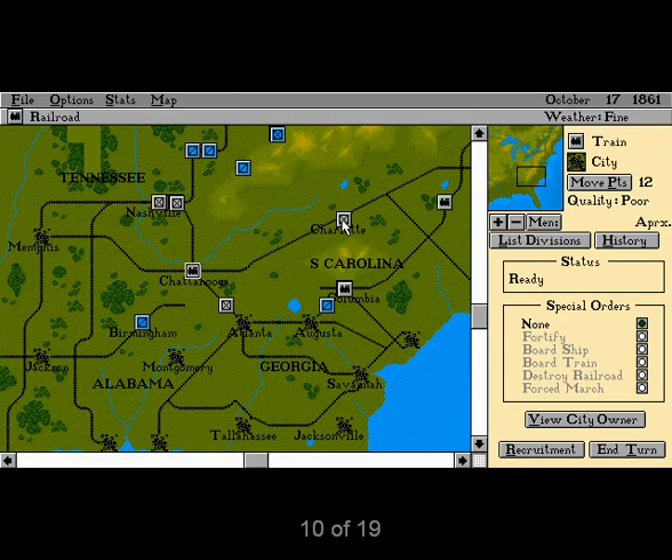Movement does have a few flaws. Trains can't negotiate anything trickier than a straight line — along winding tracks, they must be moved one square at a time. This is tedious since the game lacks keyboard shortcuts. Also, ships get ten movement points per turn, but all viable squares cost them two points. Why not just give them five movement points and charge one per square?